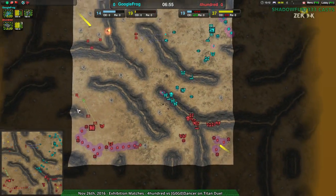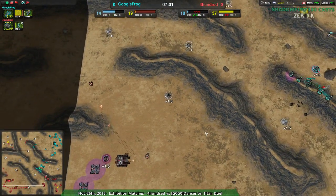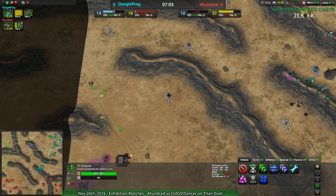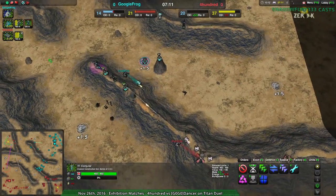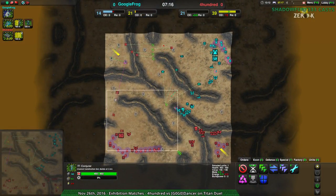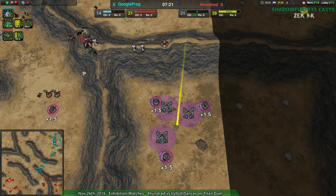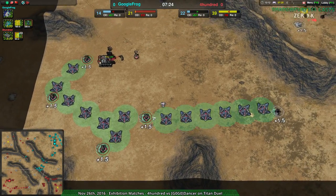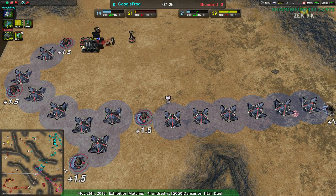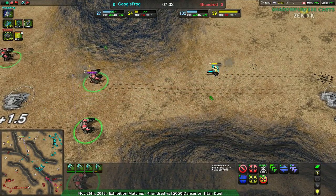If they lose the southeast, that's a big chunk of their economy. They've lost the northwest pretty convincingly, although they are managing to take it back. They did lose a lot of metal extractors on the northern side which they are rebuilding. While GoogleFrog is still behind economically, a lot of harassment has happened. This map used to be primarily owned by 400 — now 400 is almost relying entirely on the southeast and overdrive.